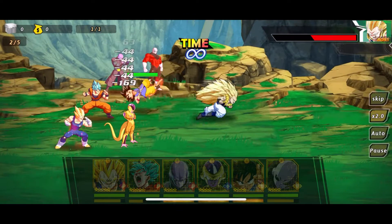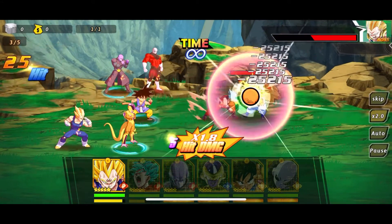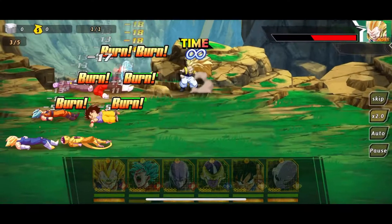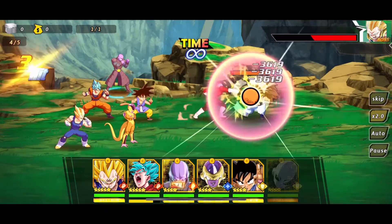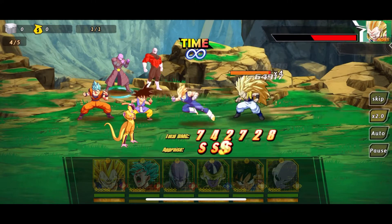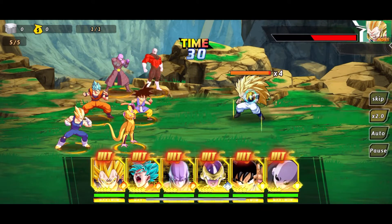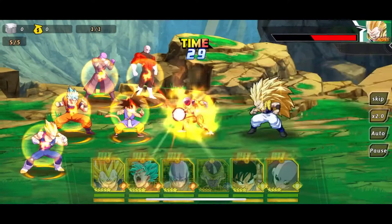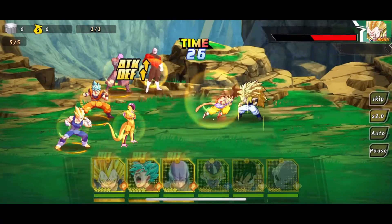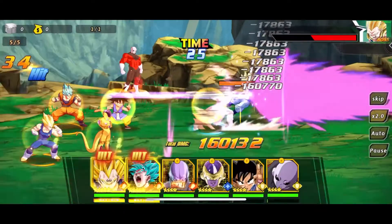Hit, GT Kid Goku, and Frieza got their ultimates — and Jiren now. Perfect, keep it going. I got used to Hit's skill attack, it goes real quick but I got used to it. That's it, fourth turn — bang! GT Kid Goku, then Jiren, then Frieza, then Hit, and I can beat it, no problem. Yeah, I should be able to beat it, no problem, with the crits. Love to see it.